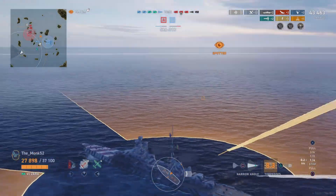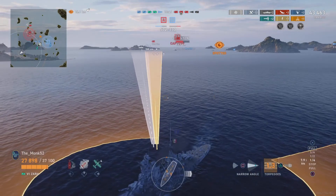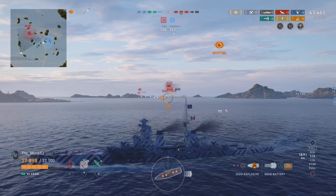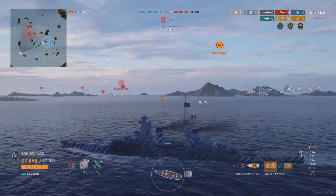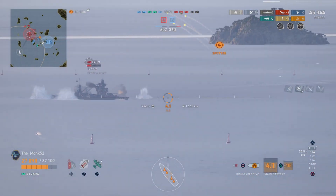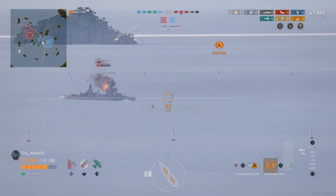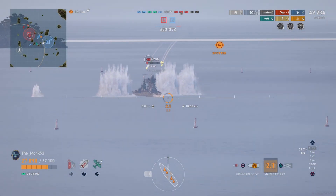Still got AP on. HE could be a good switch here — kind of should on an angled Leon, so we do switch after we fire what we have in the chamber. We're still kiting away. We can bounce Leon here, but it's not a guaranteed thing. You have to be very careful with angling, and even if you are careful sometimes you can just get unlucky — because your bow is not 30mm, it's only your armored belt. So you can't always bounce everything if they manage to hit your nose. Leon does get set on fire, and he instantly damage controls, so we're going to send another HE salvo his way. We do not want to run into the map border here.